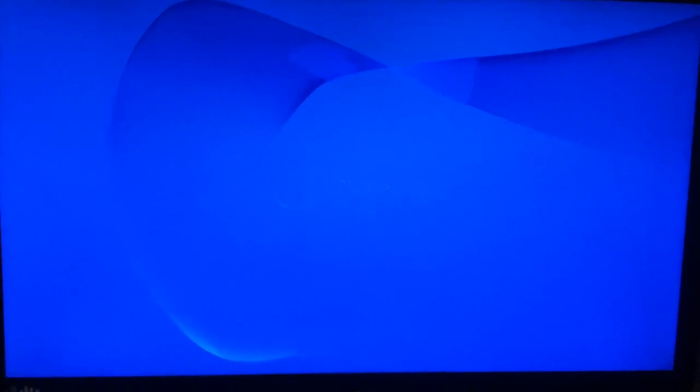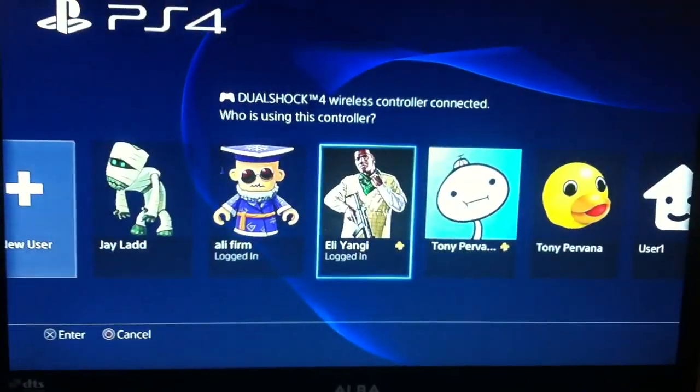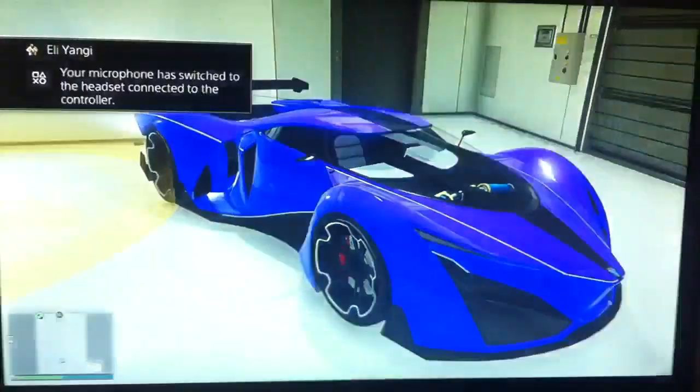Once it logs out, press the PlayStation button again and go to your actual account. Once you're at your actual account, go back to GTA.